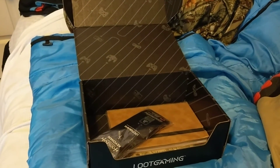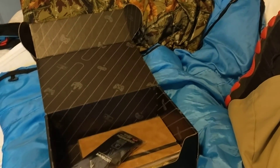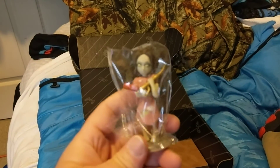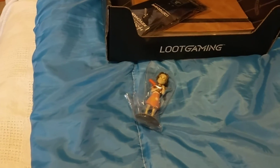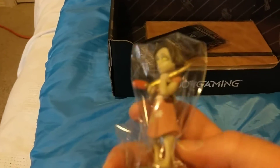I think this crate's theme was Survive. So it looks like we have a Bioshock item — a Little Sister vinyl figure. Well, they already gave us one of these. If you guys head to that link in the description to save some money. Yeah, this is the same one — same color and all that stuff. That's pretty lame.